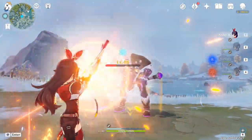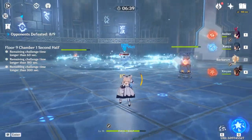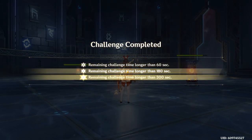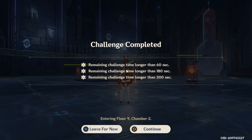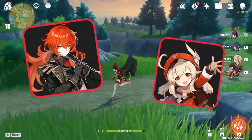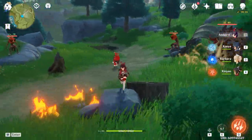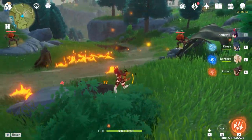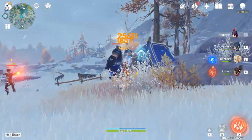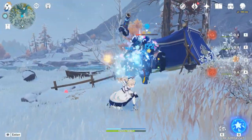Dragonspine introduced some enemies with cryo shields, so having Amber as a pyro character was helpful. These enemies also got put into the Spiral Abyss, making her useful even there. Trying her out made me realize she's great for melt and vaporize reactions. I can recommend her, but if you have Diluc or Klee, Amber won't help you much. Her taunt skill barely hits enemies because its AoE is so small, and enemies can walk out of her ultimate before they feel any damage. The key change for me was tossing her skills aside and playing around her charged attacks.